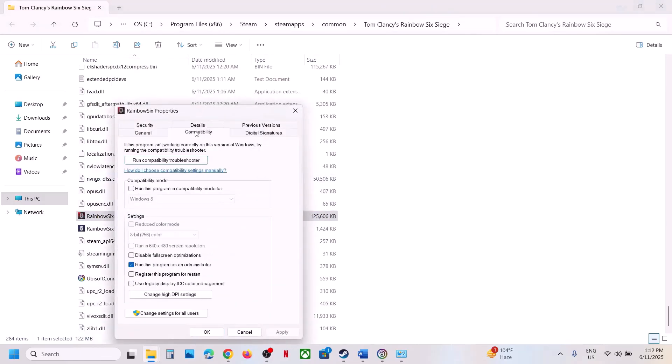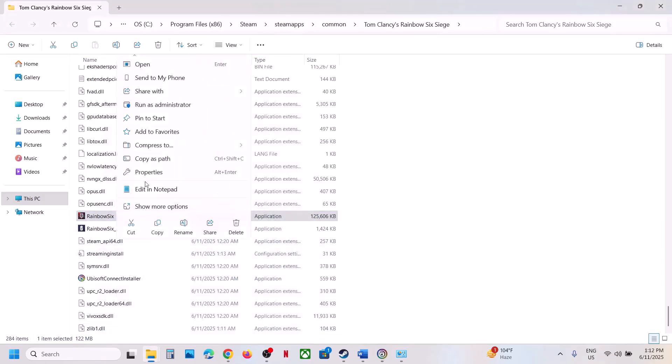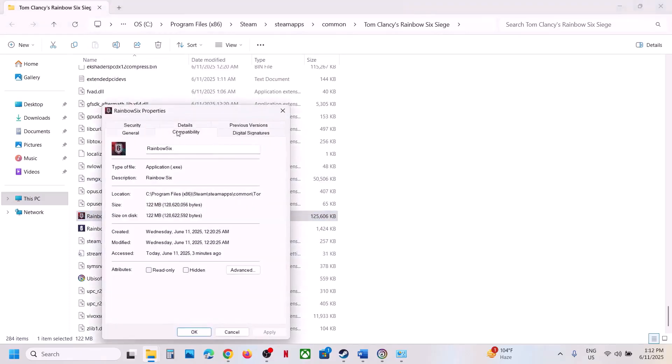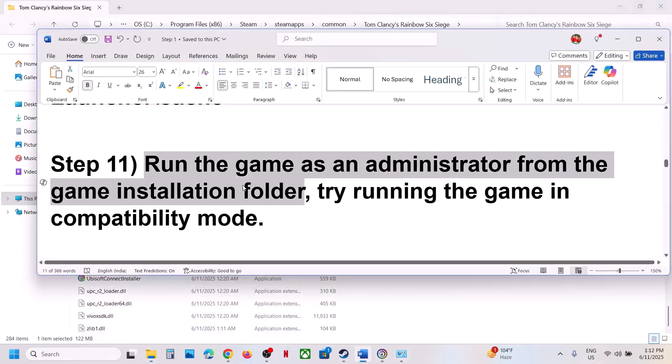If that does not work, try selecting Windows 8 compatibility mode — hit Apply, click OK, double-click to launch the game and check. Still not working? Select Windows 7 and check. You can also try disabling full screen optimization — hit Apply, click OK, and launch the game. If none of these work, uncheck all the boxes, hit Apply, click OK, and follow the next step.